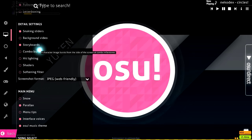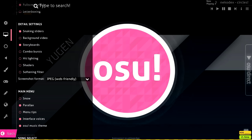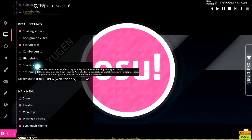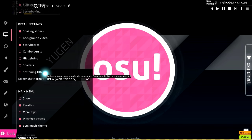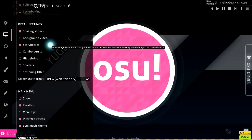Detail settings — snaking sliders I have on, though sometimes I turn it off if I'm on tilt. It helps me read sliders a little better when there are complicated patterns, but it's honestly personal preference. The rest — combo burst, hit lighting, shader effects, softening filter — I find really distracting, so I have all of those off. I do have storyboards on because sometimes I like to see the cool storyboards.